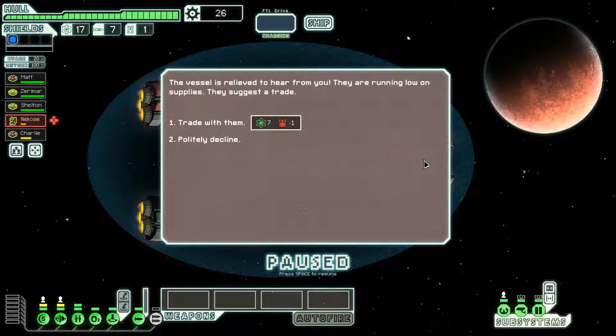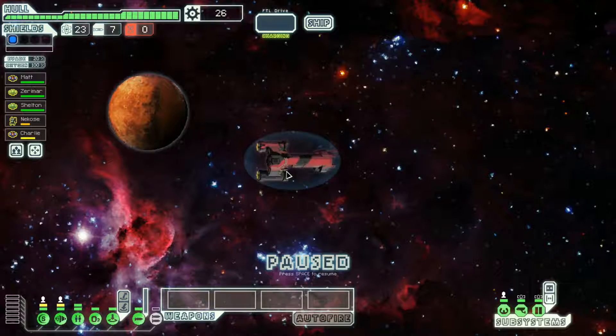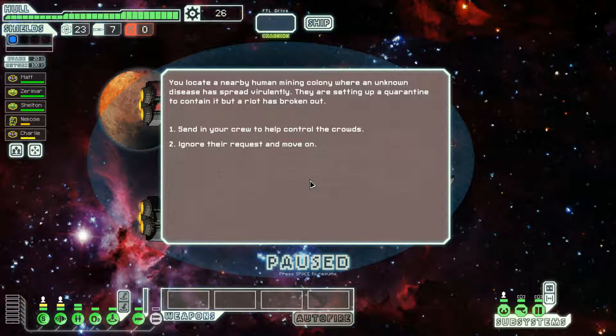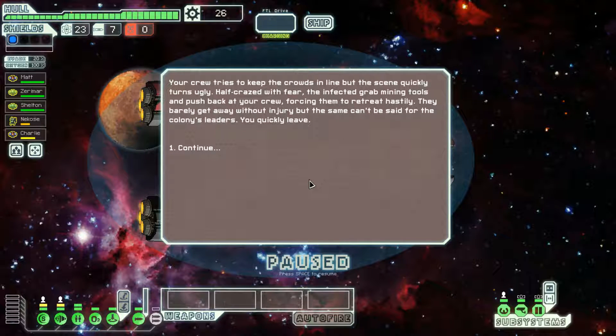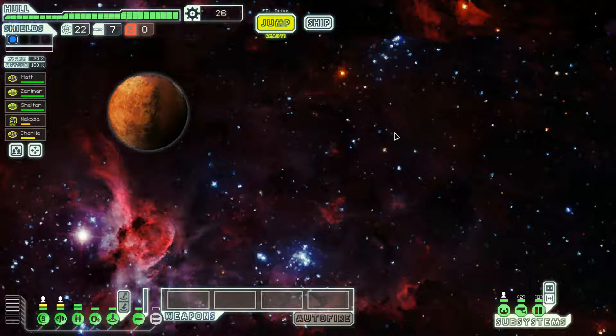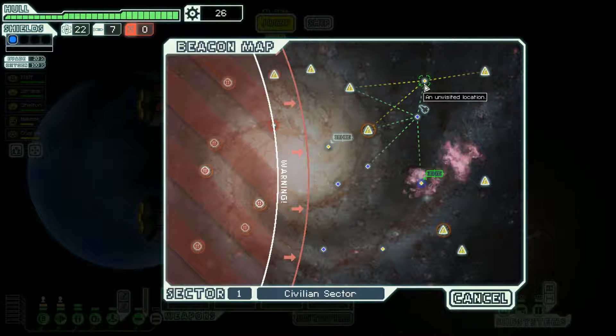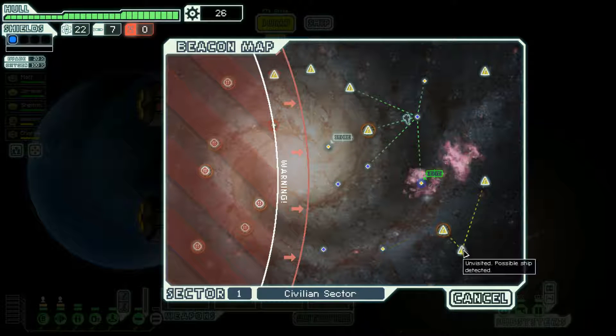Hail them — that's actually a pretty decent trade, but we don't have any drone parts. Send your crew to help control the crowds — quickly turns ugly. Well, so much for that. Could have been worse, could have lost somebody, even though we'd just get them back in the clone bay. Let's jump back into the nebula and then head there.